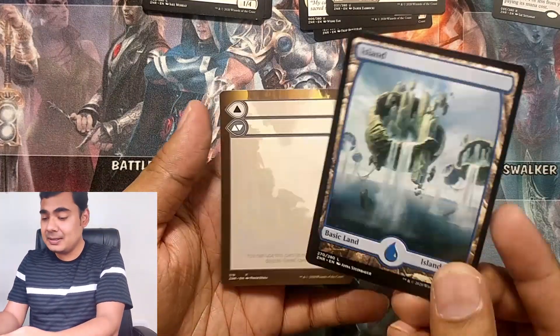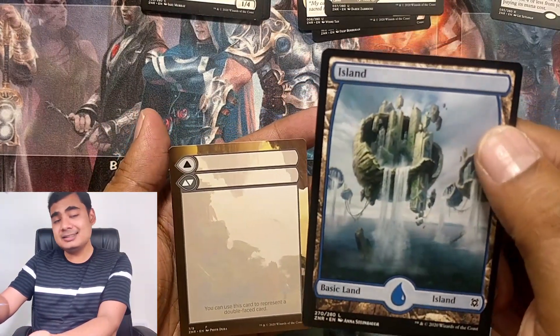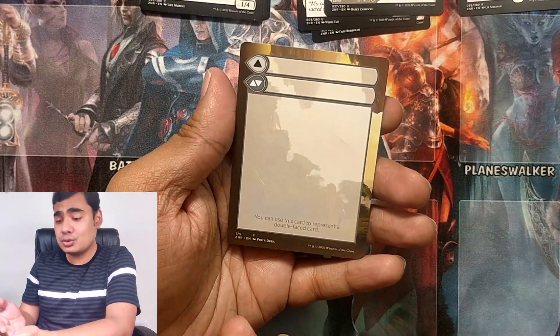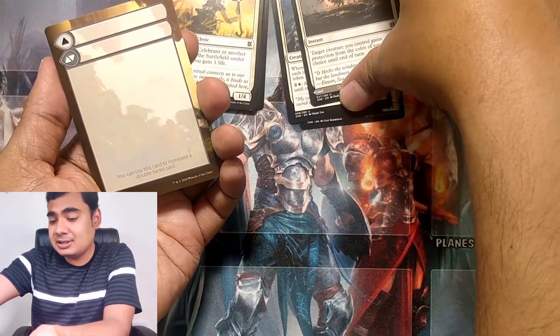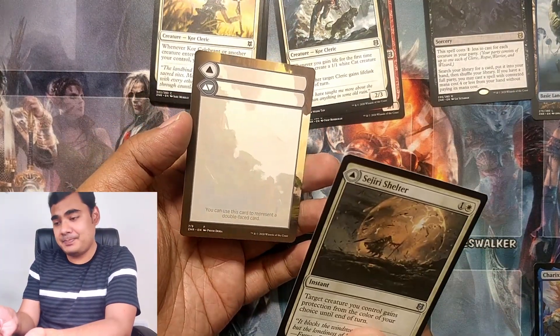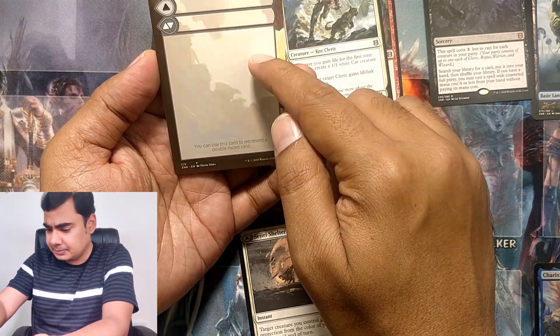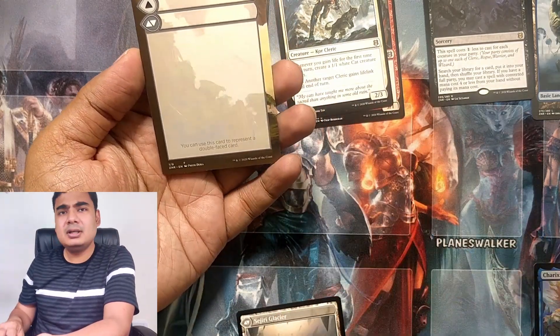This is what I was talking about — the full art land cards. This is not foil but the art is great. And this is what Wizards of the Coast expects us to be using in our gameplay instead of these modal dual-faced cards. Instead of playing this in my hand, I have to keep this and write it — Sejiri's Shelter up front, and land. I have never tried it, and it just seems weird.